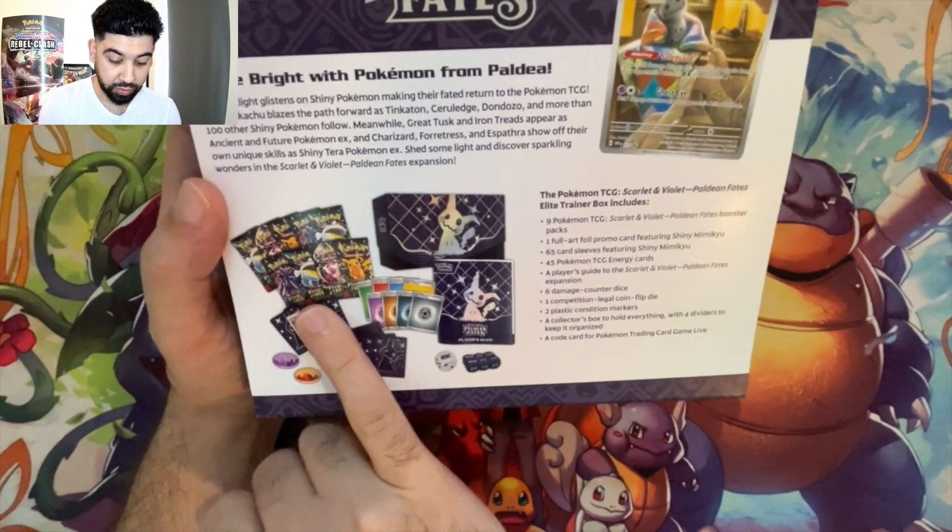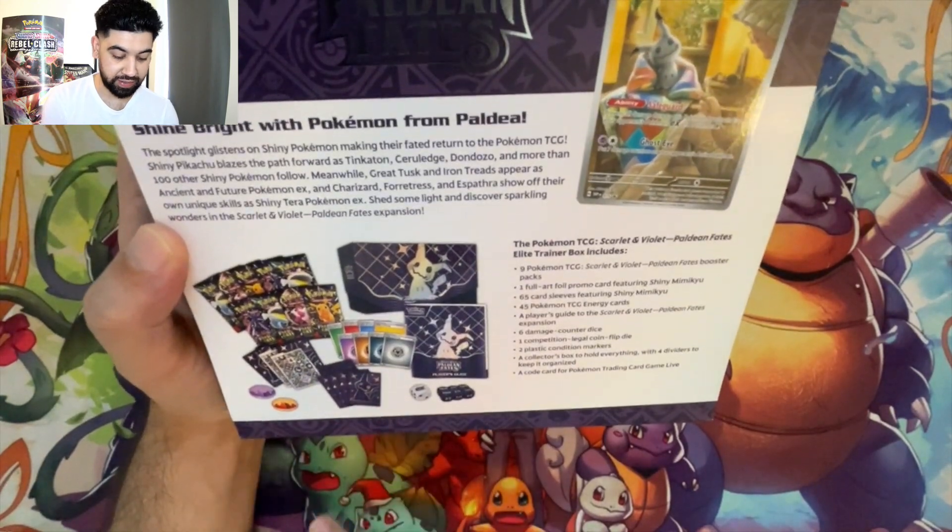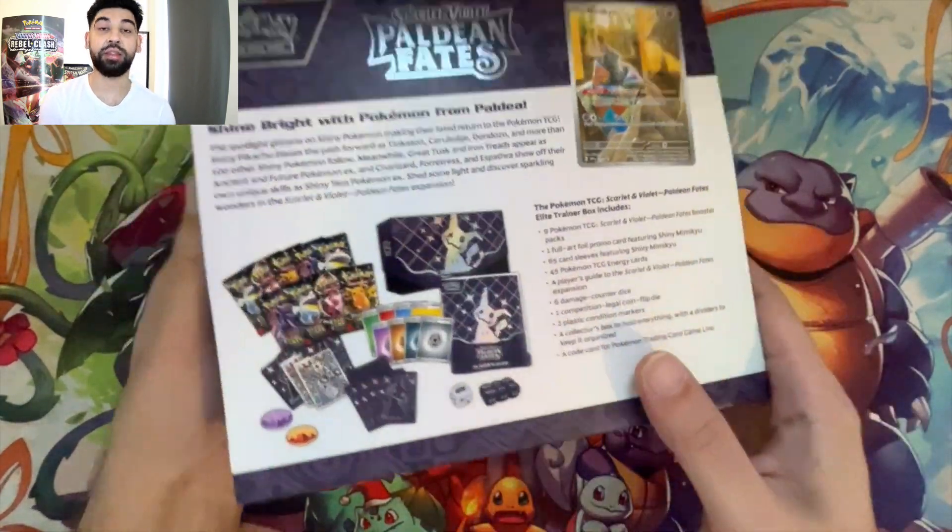Let's have a quick look at the back. So, nine packs, dice, counters, sleeves — all of that malarkey that we get.